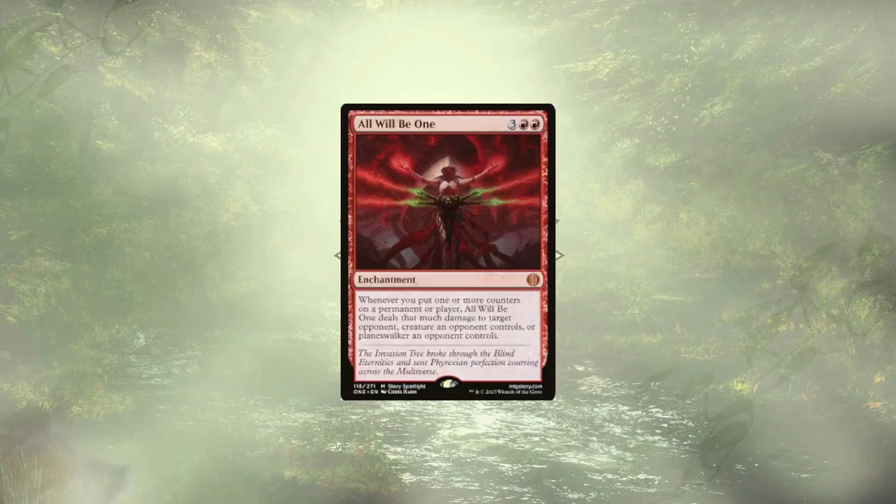Lastly, we have All Will Be One, which actually combos off really well with Semester's End to deal a bunch of damage all at once. But again, this is a deck that cares about loyalty counters — we're going to constantly be adding more on. We get to trigger it whenever we play our Planeswalkers. But yeah, guys, that's it. That's the deck tech. I hope you enjoyed it.